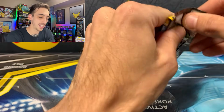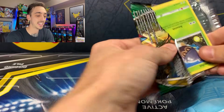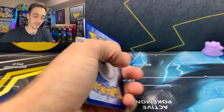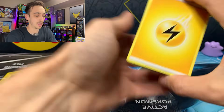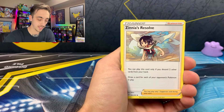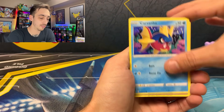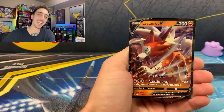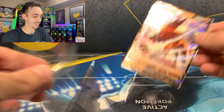The Duraludon Evolving Skies pack. I have a buddy of mine, Matt, over at Mortal Combat Podcast — he seems to think that the Duraludon pack art has the best pulls. So let's see what we can get out of this one. Four to the front. Electric Energy, Vigoroth, Dream Ball, Zinnia's Resolve, Seedot, Slack Off, Dwebble, Carvanha, Flabébé, Hippowdon for our Reverse, and a Lycanroc V. Maybe the pulls are in the Duraludon pack artwork.